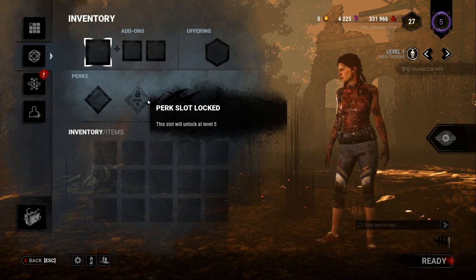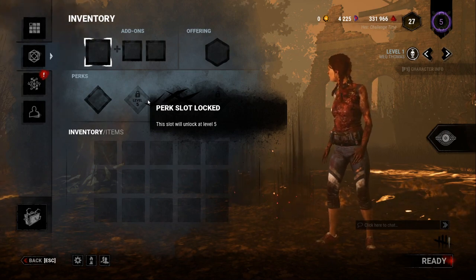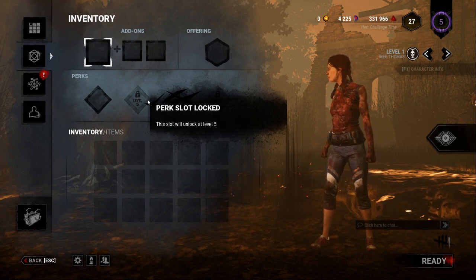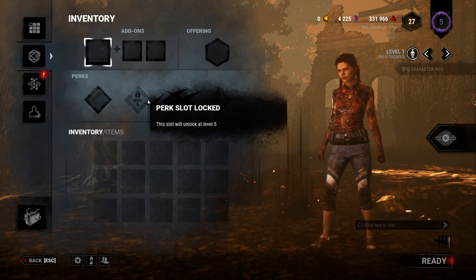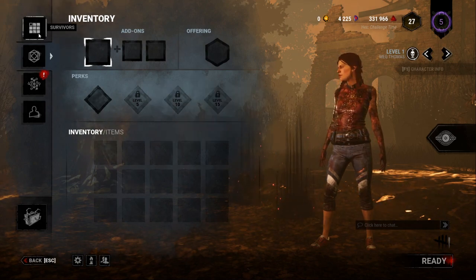The blood web is completely and utterly random. Sometimes you will get really good perks starting off; other times it will take you hours and millions of blood points to get the exact perks that you want, especially as you start to unlock new characters.